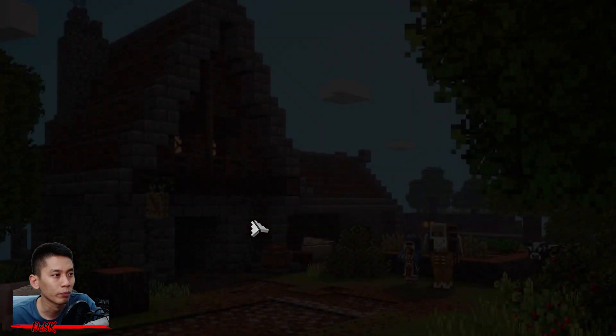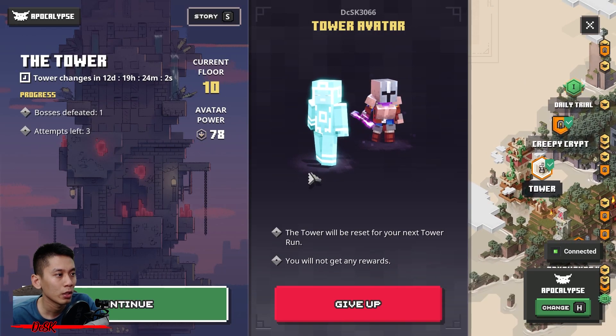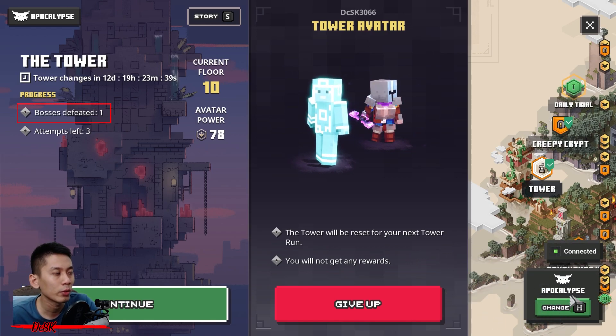Now return to camp by using the Tower Keeper statue, so the next time you continue you will start here at floor number ten. Once you are back at the camp, you can go back to the Tower. At this screen you can see your Tower progress — right now you just defeated one boss, it will count as one.